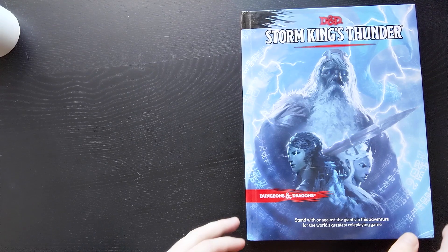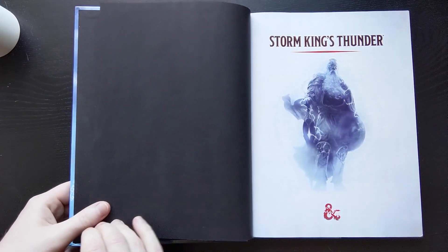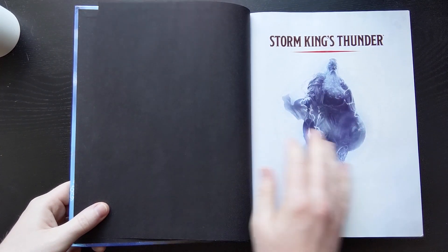Our Storm King's Thunder campaign starts at Bryn Shander, so let's turn the attack on Bryn Shander into Attack on Titan. This video is sponsored by Describe, but more on that later. This advice works best in context, so before you run this session you should have read chapter 2 of the module and watched this whole video series.